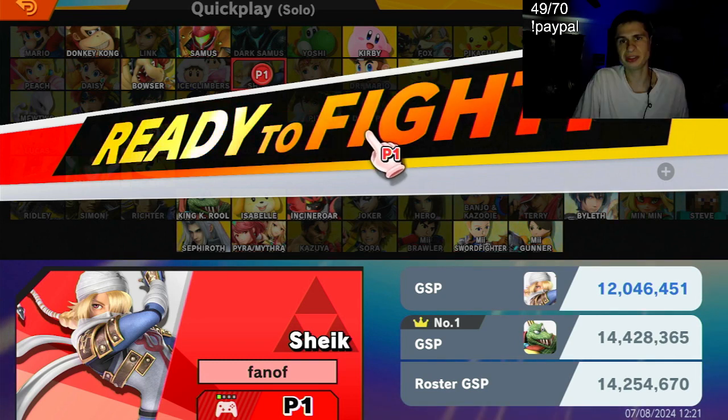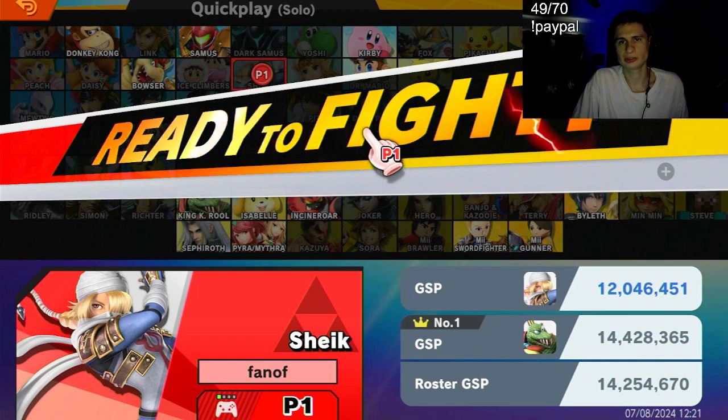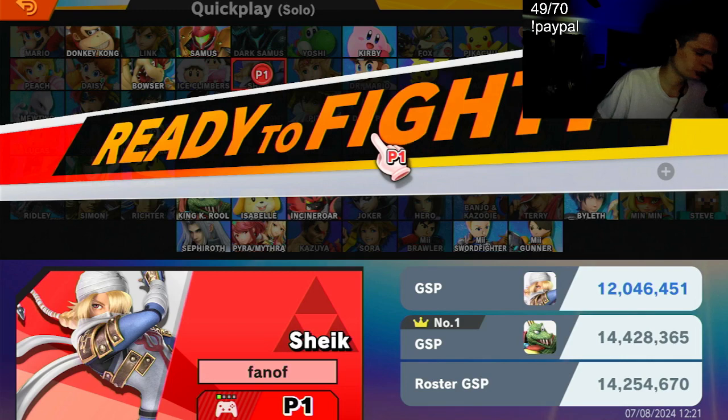When the GSP is blue like this, that means I have not played a single game with that character. So it's going to be tough because we are automatically being put into that 12 million GSP range, and I don't even know how to use this character. We're just going to have to jump straight into it.